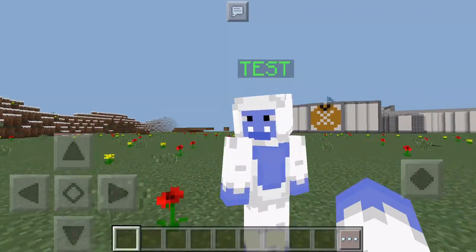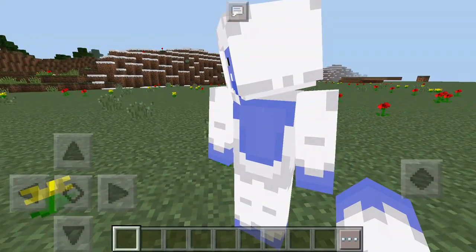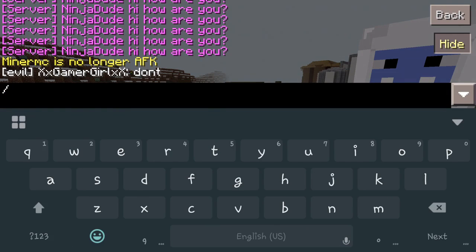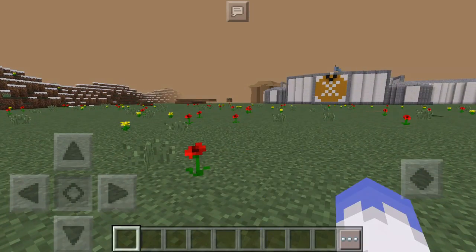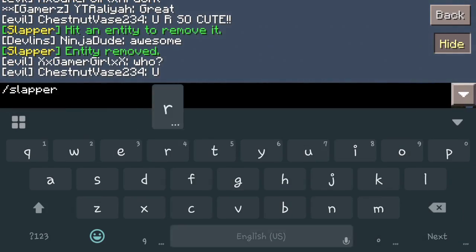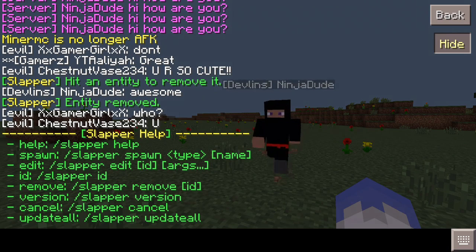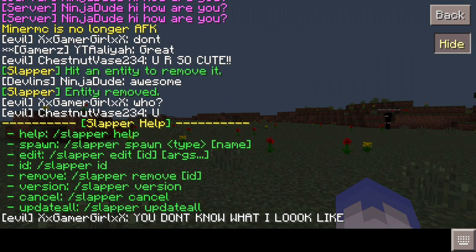Now say you messed something up earlier and it didn't work properly and you want to get rid of it — you can't break them or just get rid of them normally. Here's how: go do /slapper remove, and it'll say go ahead and hit that entity to remove them. Slap him and there he goes — he just disappears. That's pretty much the basics. Do /slapper help to bring up the full command list. We spawned one in, edited a slapper, changed them around, did remove to get rid of one, and showed you how to update.